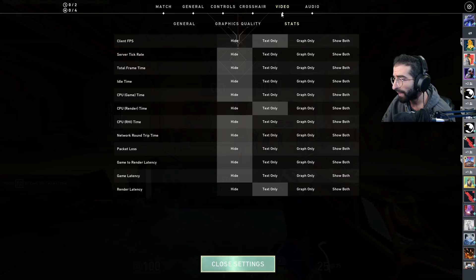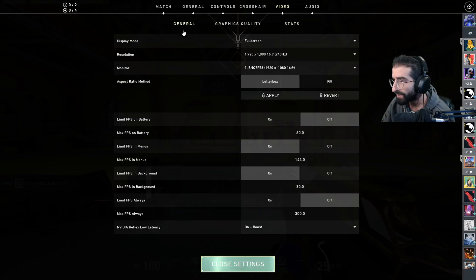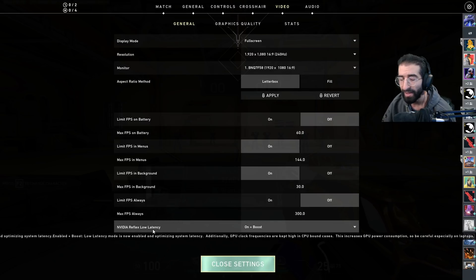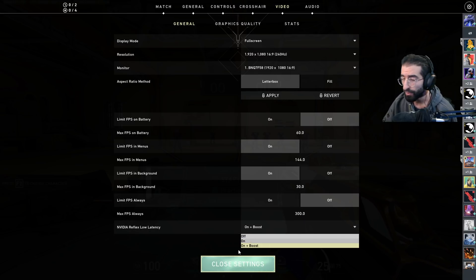While we're in the game — if you have downloaded the latest NVIDIA drivers and you have over a 1070, I would recommend Plus Boost on NVIDIA Reflex. Otherwise, if you have a 1060, maybe a 970 or 980, you want to try at least On. If you don't see this option, it's probably either you don't have a compatible video card, or you have not updated your latest drivers. Go ahead and do that before we get started.